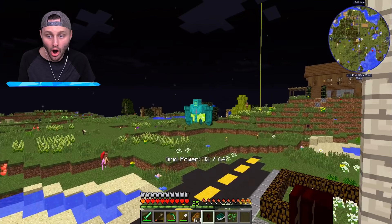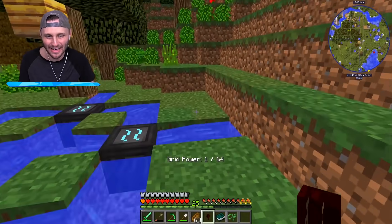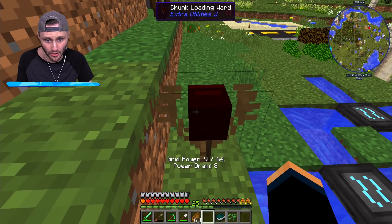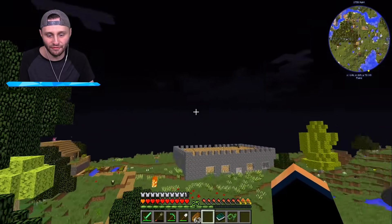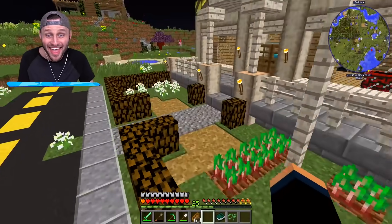Oh and I got a protector — that gives me a protector I think. You're my friend! So if I put him in the chunk loader, there we go. That is sick and it drains power, but now this chunk is always gonna be loaded. So when I'm far away across the map, this is still going so I have power so I can fly. Yay!